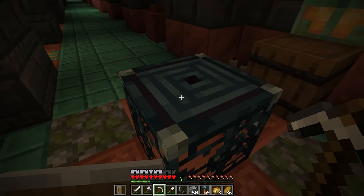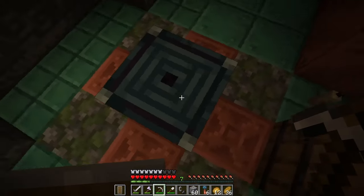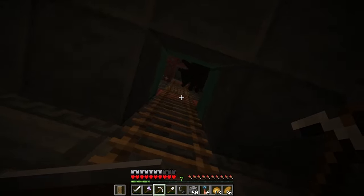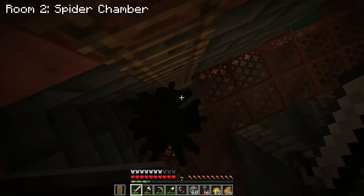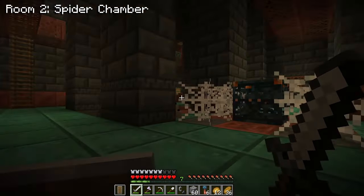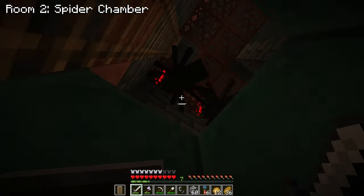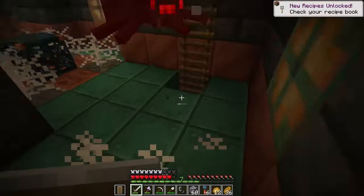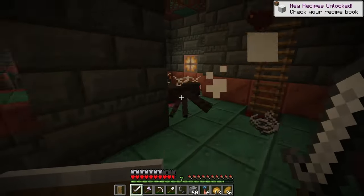Something I just noticed is there's a bit of an animation — it almost closes off at the top. I just caught it in the corner of my eye. Okay, there are spiders up here — there's a spider spawner. The spiders aren't angry at me because I imagine the light is keeping me safe, or they're just stuck in this corner.